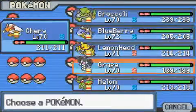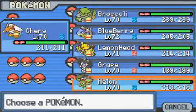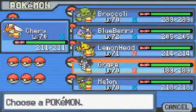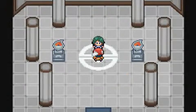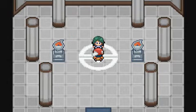I trained everybody to level 70. Last time in my team I had Oshawott right here at level 15, so I actually had to go back to my last save state and play on from there. I had to re-battle Yellow and everybody, and then I did some more training and stuff.